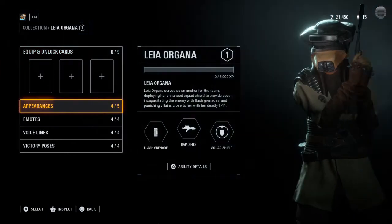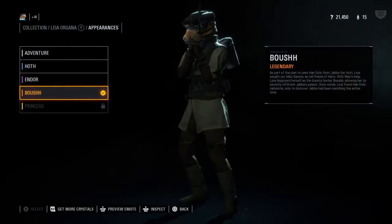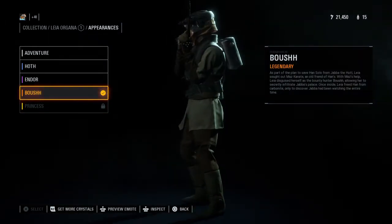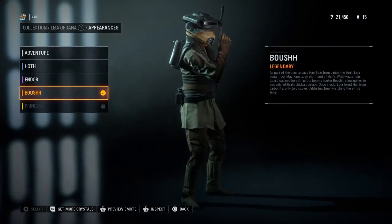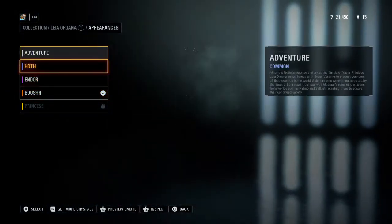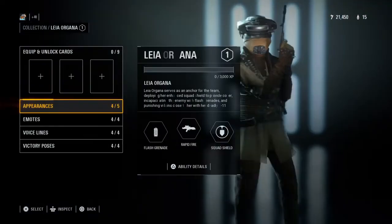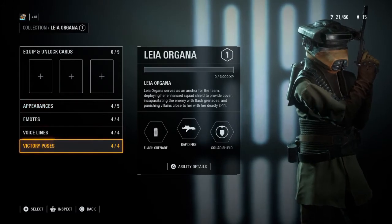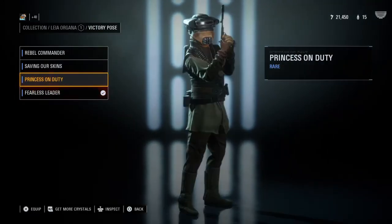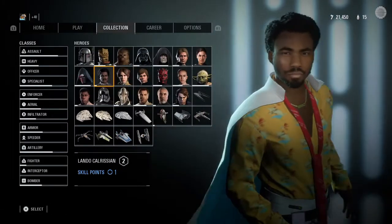Princess Leia — you get the Princess one from the event, but here's the one where she's at Jabba's palace, and then you have this one which is with the Ewok. 50 victory poses total.